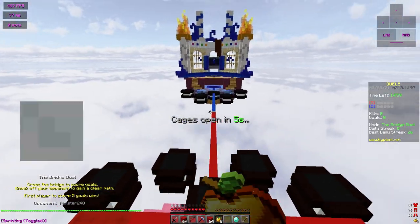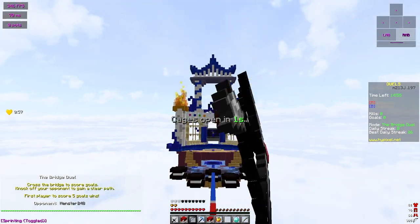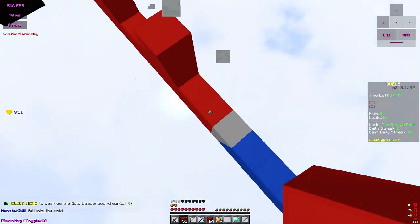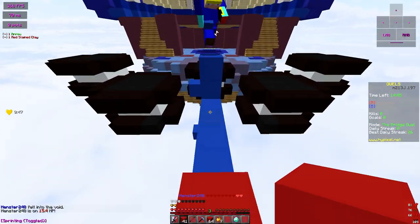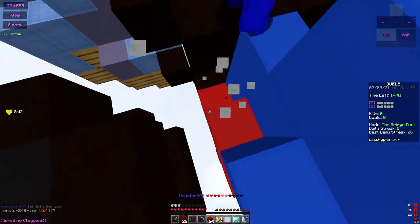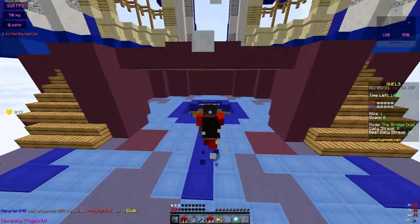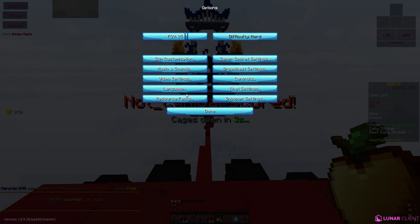Heyo, what's up? Today we are back from the bridge. I'm going to be releasing an overlay, a super basic overlay. It's just the clay, and the base pack is blue ink, 32x. And yeah, this is what that looks like.